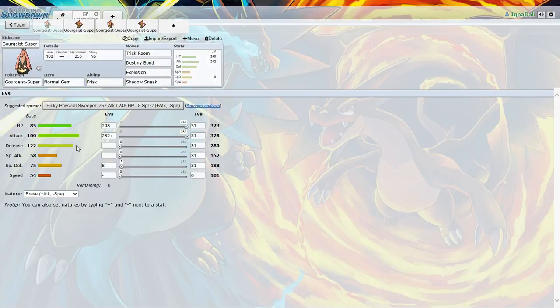So basically, Gourgeist is a tanky Pokémon, and look at that defense — 122, nice. 100 attack, 85 HP. Some decent, not really special stuff in speed, not really.